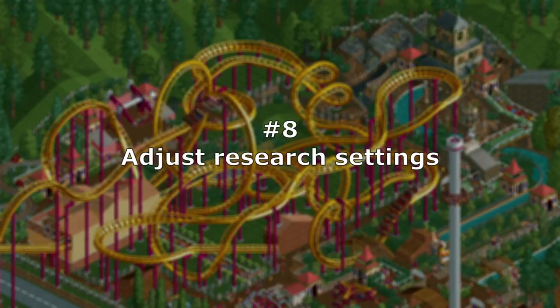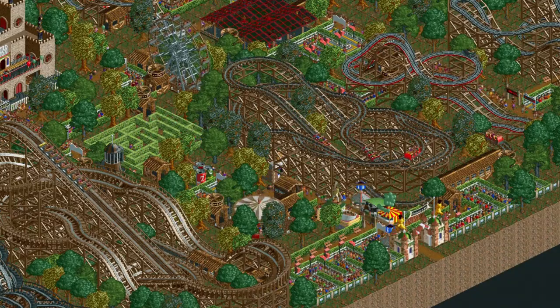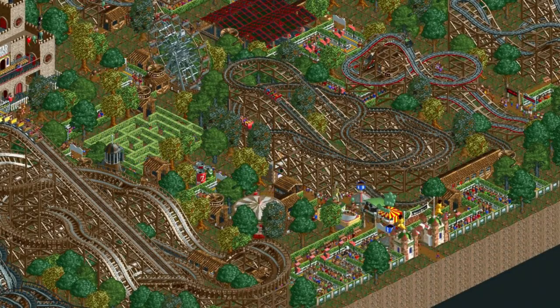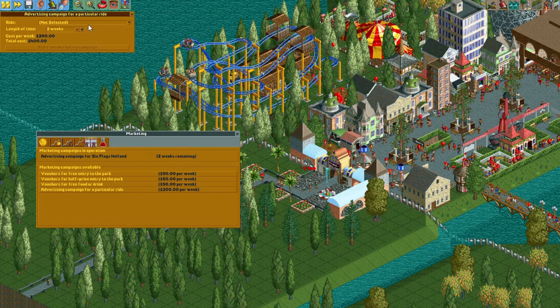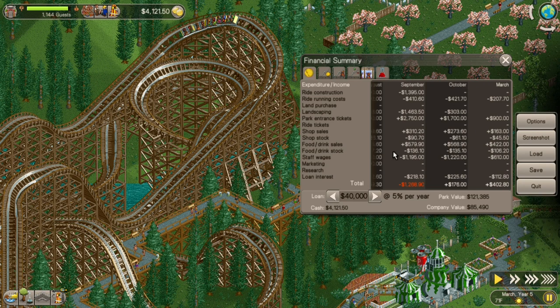Number 8 – Adjust Research Settings. Granted, this doesn't really take that much time anyway, but I still think it's worth pointing out. Number 9 – Monitor Finances and Buy Advertising Campaigns. Purchasing advertising or marketing campaigns can also be done while paused. Pausing can also give you some good time to get a grasp of your financial situation, as well as pay back any loans.